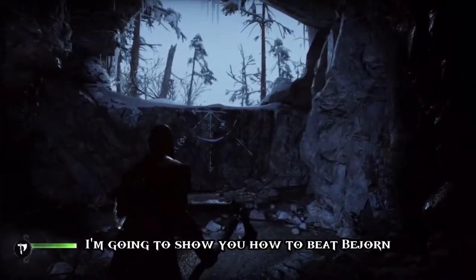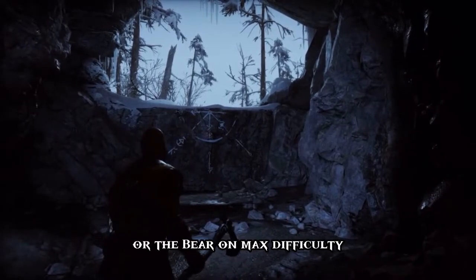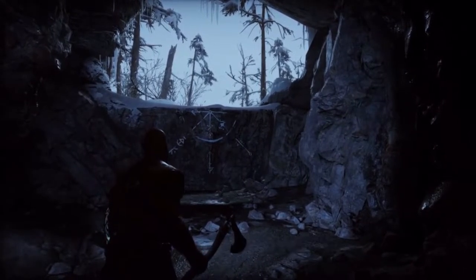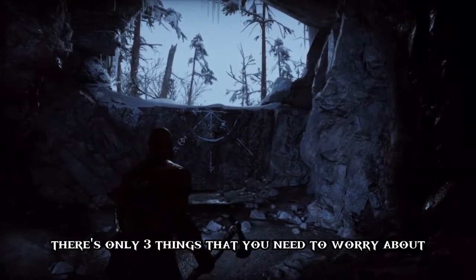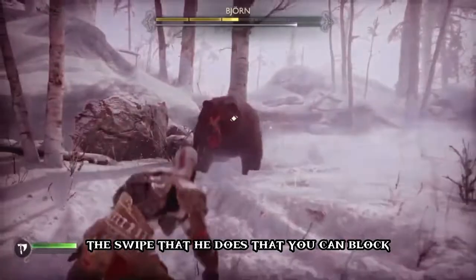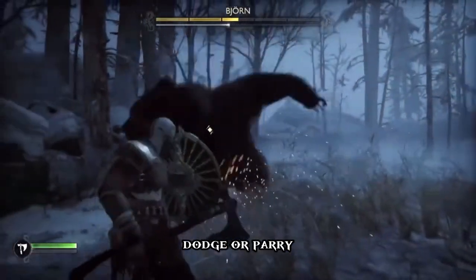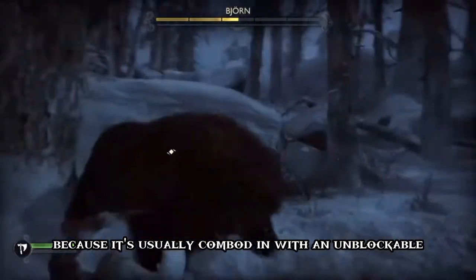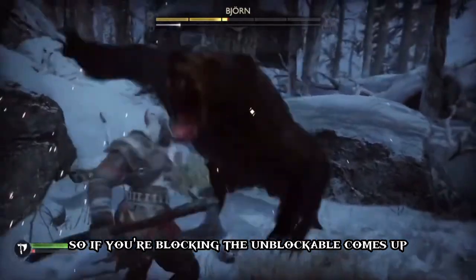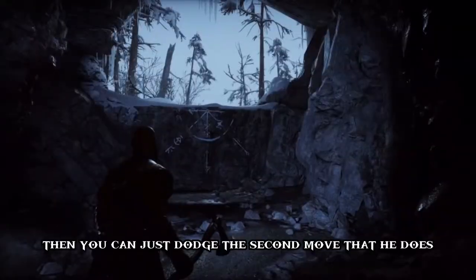In this video I'm going to show you how to beat Björn or the bear on max difficulty as easily as you possibly can. There are only three things you need to worry about. The first is the swipe — you can block, dodge, or parry it. I recommend blocking it because it's usually comboed with an unblockable, so if you're blocking and the unblockable comes up, you can just dodge.